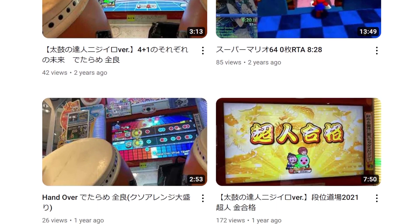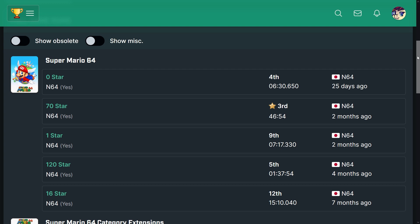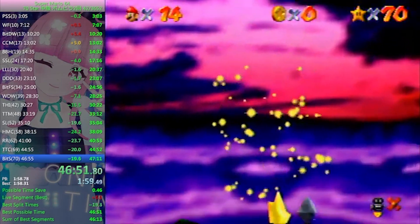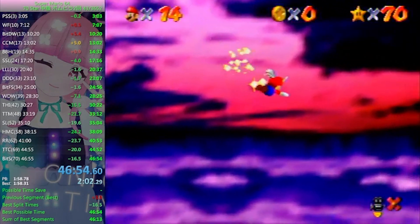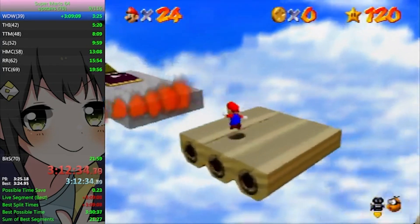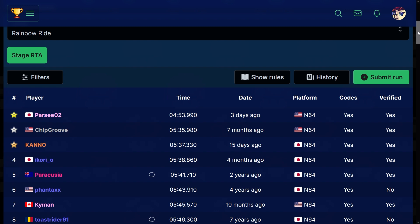Parsi is a relatively new runner in the scene, having only been active as far back as 2020. In these past two and a half years, Parsi has improved and transformed into one of the most skillful and well-rounded players, being one of few runners to achieve top times in all five main categories of Super Mario 64 speedrunning — notably a 1 hour 37 minute time in 120 star and a former world record time of 46 minutes and 54 seconds in 70 star. On the 3rd of August 2023, Parsi would make history and set the most impressive stage RTA world record in Super Mario 64 history, with a final time of 4 minutes and 53.99 seconds, putting Parsi over 40 seconds ahead of chip groove in second place — the biggest gap between first and second of any stage RTA in the game.